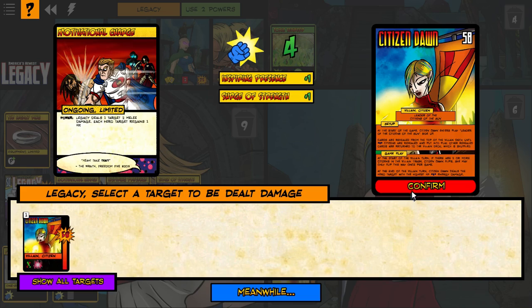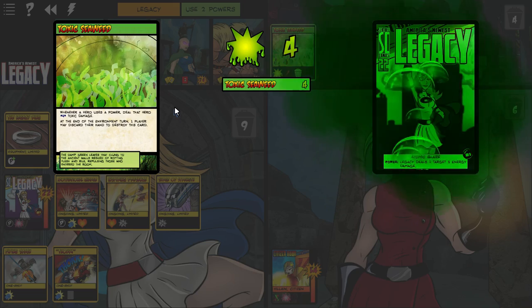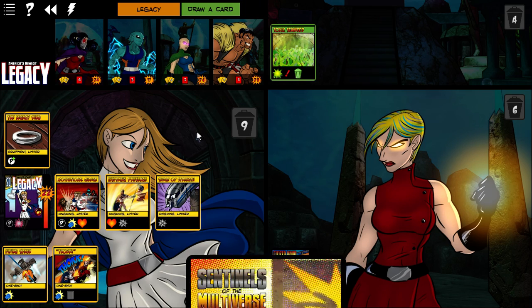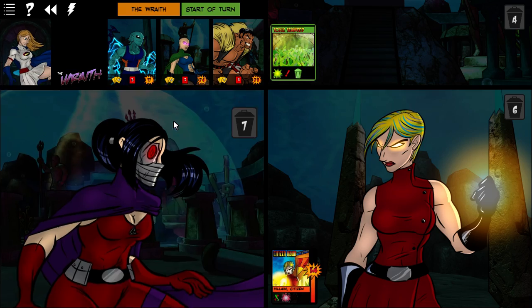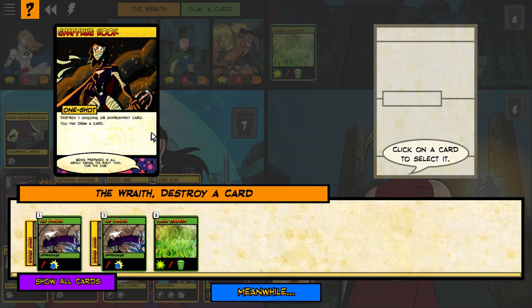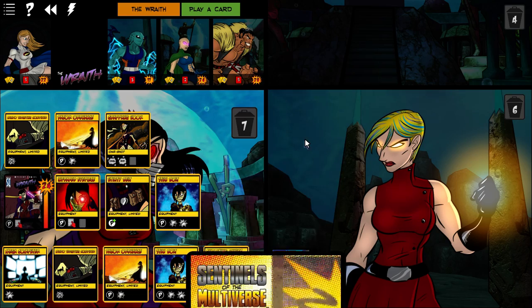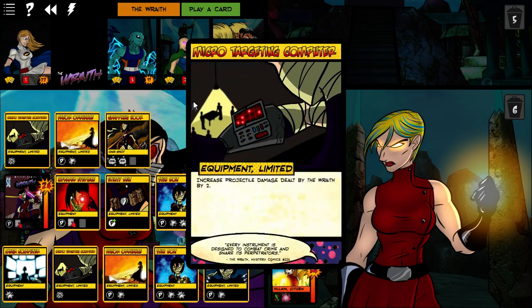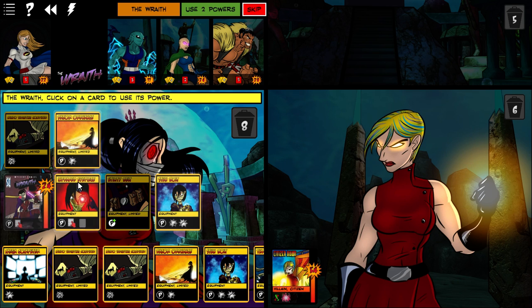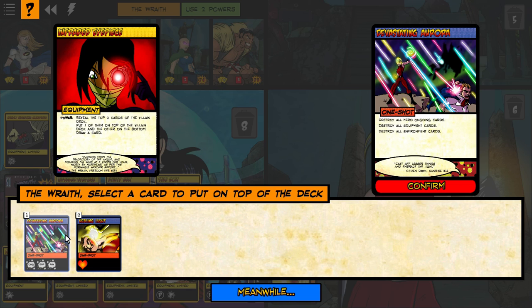This is going to be a setup turn, I guess. Legacy Ring for two powers. Just go ahead and Motivational Charge so people can heal. Seaweed will hit her, but that's fine. We're going to play Grappling Hook to destroy the Toxic Seaweed. Haka draws and Wraith draws. Infrared Eyepiece — oh, look at that! Look at what we just saved ourselves from! This was on top, now it's going to the bottom. Note to self: when you want to unlock variants — or really, when you want to do anything — controlling the enemy deck is good.